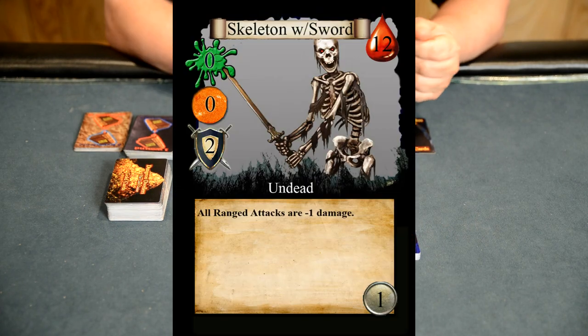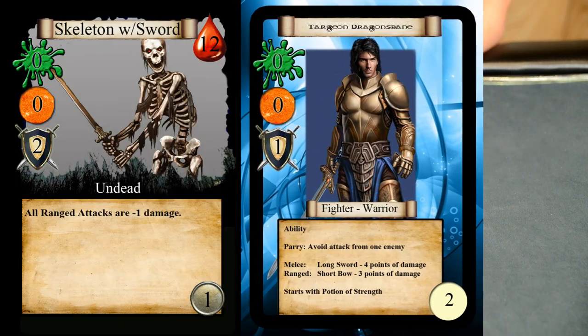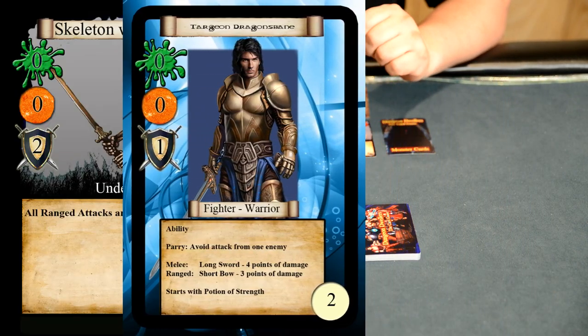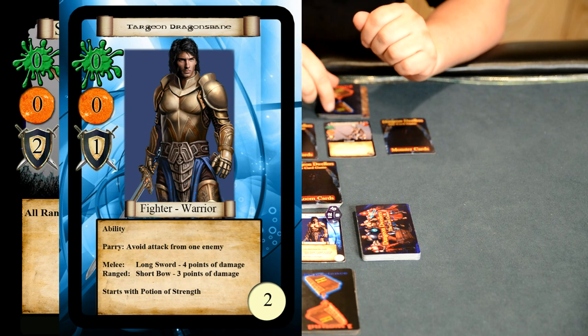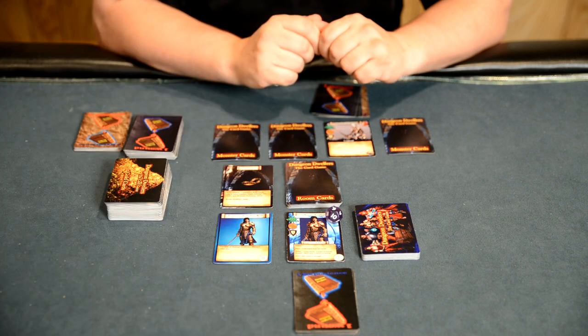After the character is finished, the monster will then attack back. The monster has two points of melee attack that it will attack the fighter with. Since the fighter has a point of defense against those types of attack, it will only do one point of damage on the fighter, reducing his hit points down to nine.